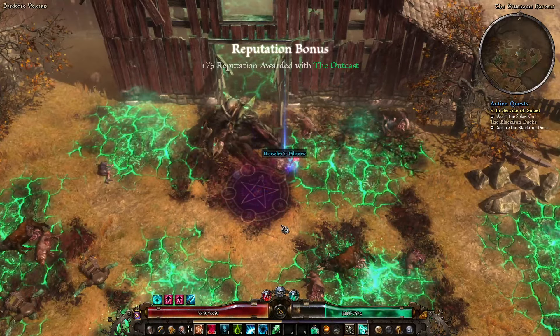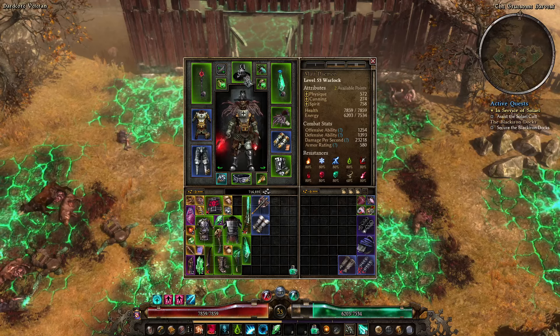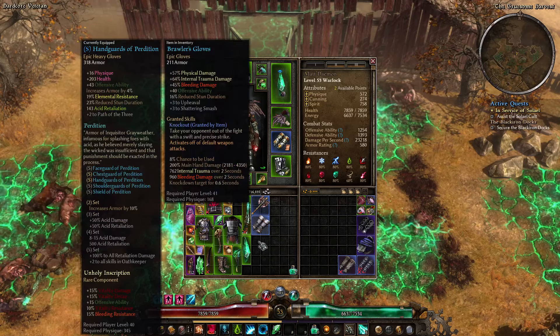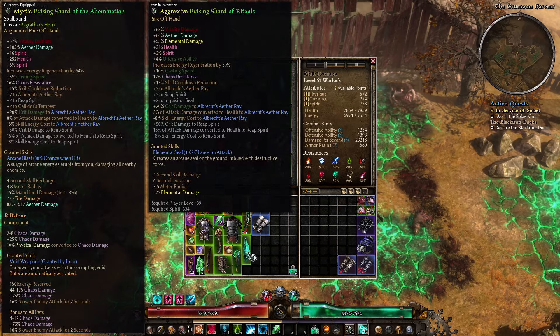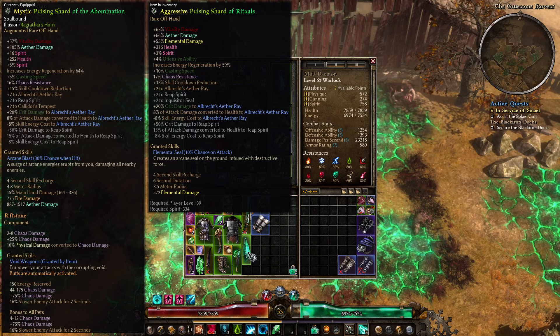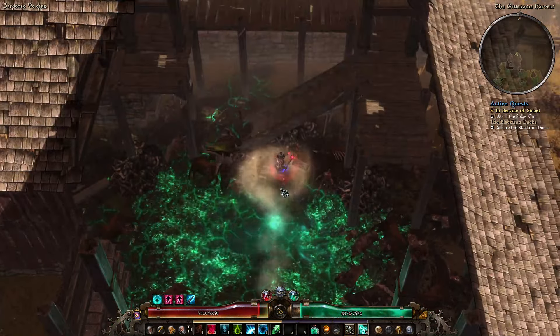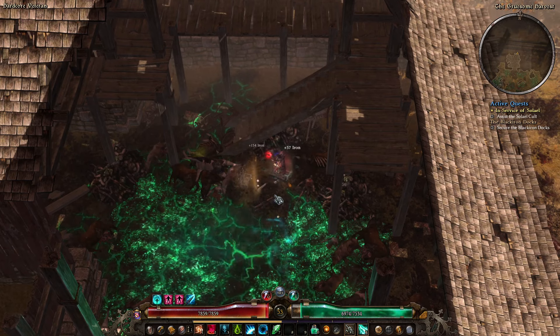Let's have a look: Elemental Seal — don't think we're converting elemental to anything. Aggressive is going to be 4% offensive ability, so this isn't amazing but certainly not bad either. The Abomination affix is the Aether damage — we're also getting some Spirit from Mystic there. I think I'm going to keep the one I have. Regardless, I'm going to end the episode here. Thank you all very much for watching — see you in the next one. Goodbye for now.